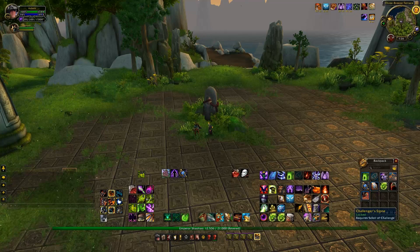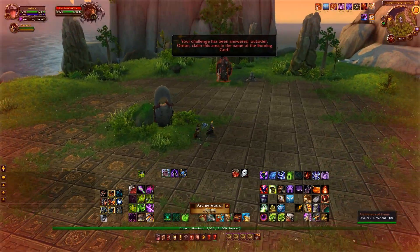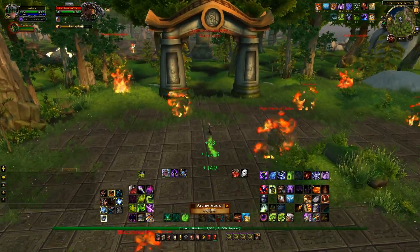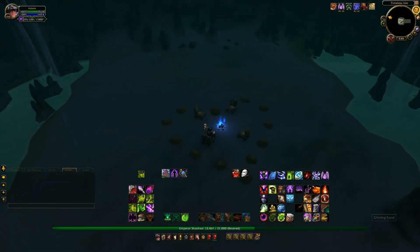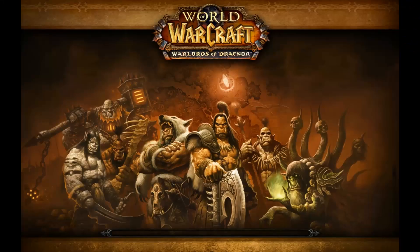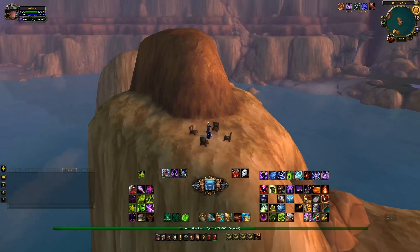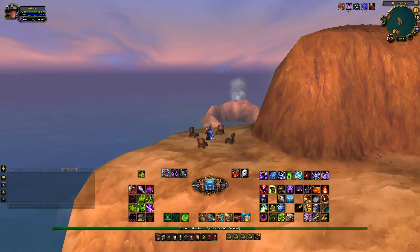Now if you want to go back to Draenor, you can do a couple of things. You can use your hearthstone and go back to your garrison — it's on a 15-20 minute cooldown so it's not very long. Or if you're only there for a very short amount of time, you can swim back into the cave, sit down at the chairs, right click onto the fire, and it will take you back to sexy brown nipple rock. Then you can just jump into the water or whatever you want to do from there.